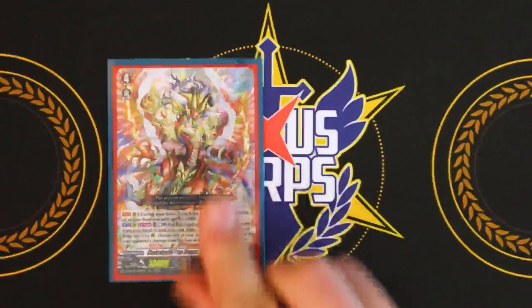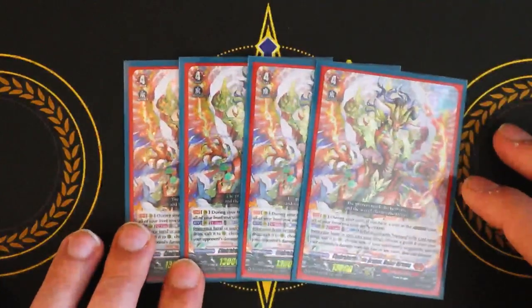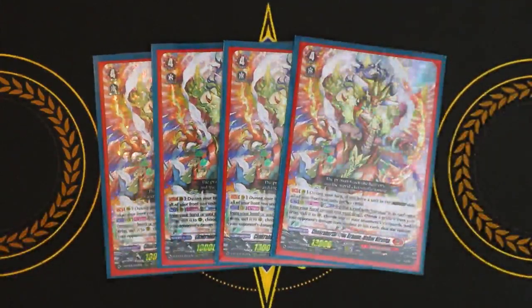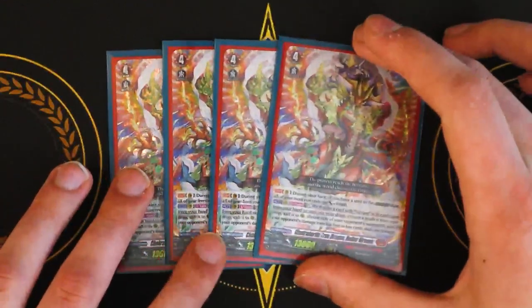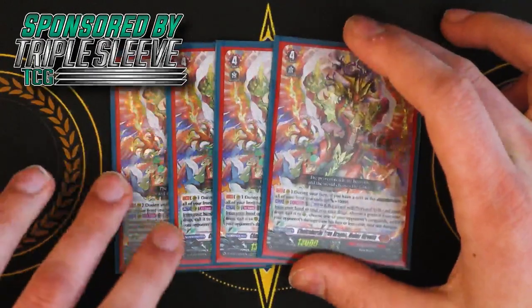Now for the main deck, starting with grade fours — we're running four copies of Chakrabar the True Dragon, Mahara Nirvana. It has a very similar skill to grade three Nirvana. First skill is during your turn, if you have a unit in the Overdress state, your front row gets 10k. The second skill is once per turn: Counter Blast one, put a card with Nirvana in its name from your hand or soul into your drop zone, choose a grade zero from your drop and call it, then choose one of your opponent's vanguards. If your opponent has four or less damage, you deal one damage to your opponent. Your opponent does perform a damage check, so they do get a trigger if it goes off — just one thing to keep in mind.